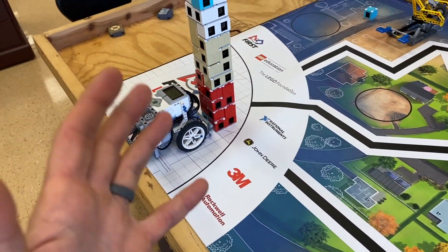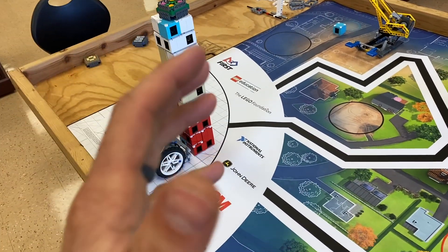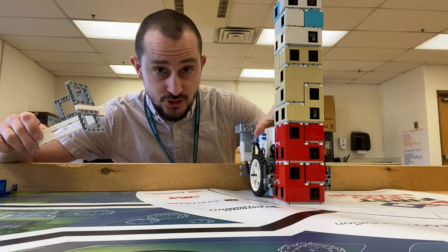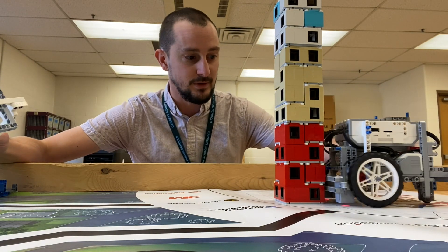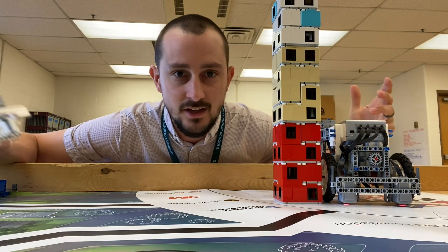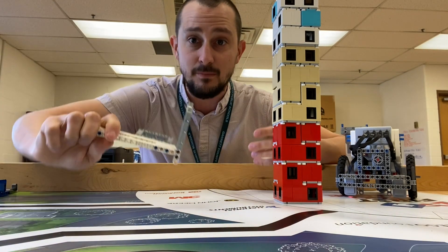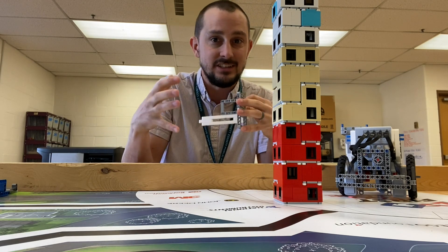The problem becomes: how do I get this out there without knocking it over? I think the answer is relatively simple — you push it out there. But if it turns, you're going to move the robot away and the tower's not going to hold on. So you need something to kind of contain it — something simple. I think this could be another very passive attachment type of deal. You need something simple to push the robot and kind of hold the tower in the robot just a little bit.